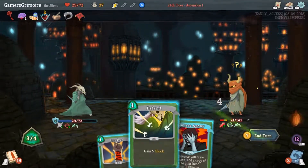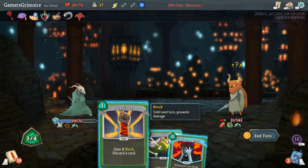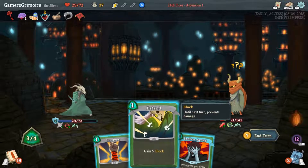Leave another Endless Agony in your deck — it's the strategic play. We haven't gotten any cards to help draw yet; we need something like Acrobatics, which lets you draw three and discard one. You want to keep drawing these Endless Agonies.